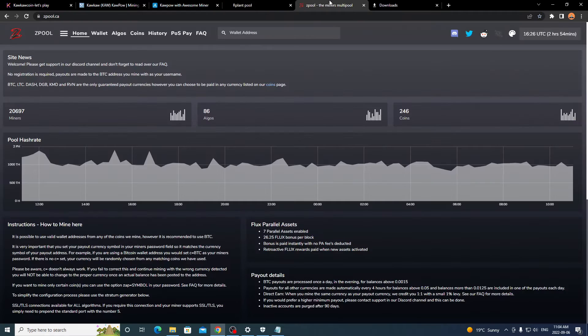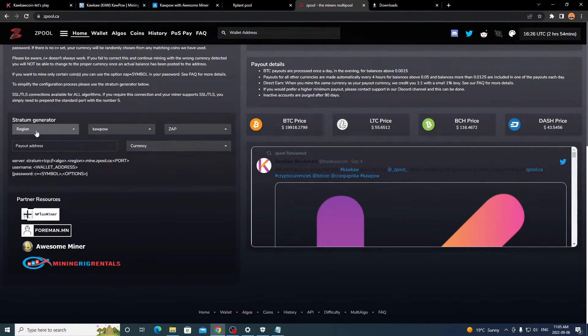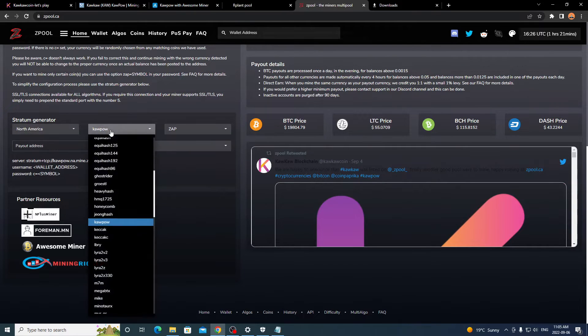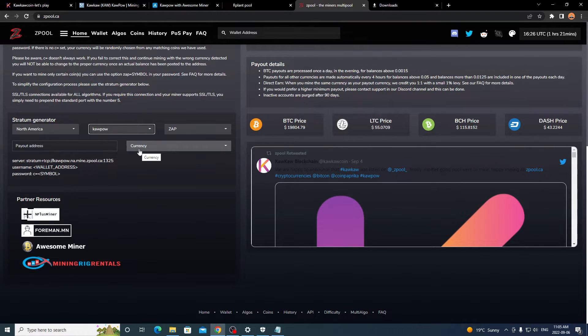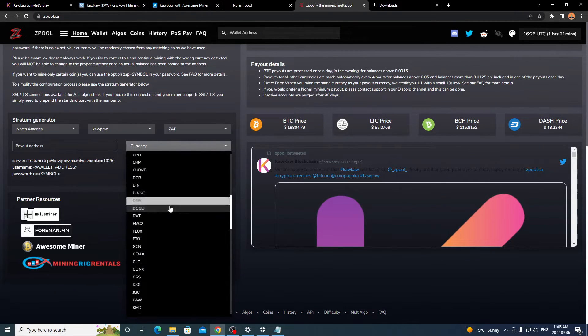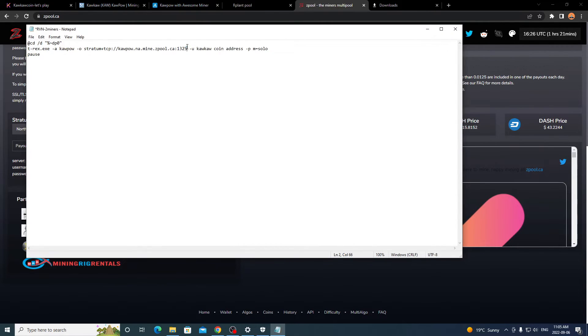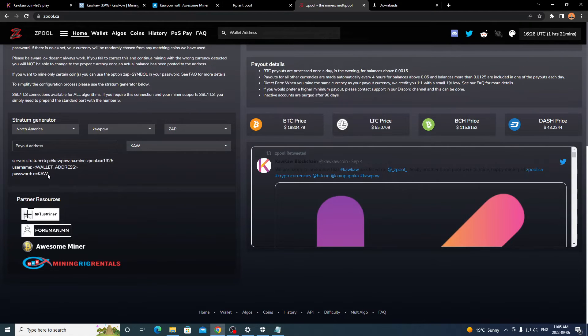Going over to Z Pool — Rplant is better for solo and Z Pool is the go-to for pool mining in my opinion, to spread out the hash rate. On the Z Pool homepage, scroll down to find the stratum generator. Select your region (e.g., North America), scroll down to find Kapow, and that allows you to mine Kaka coin. Scroll down to find KA — that's the ticker used on Z Pool. Highlight and copy that stratum address.